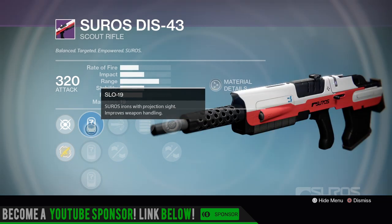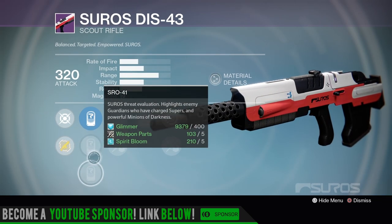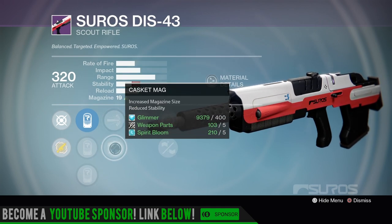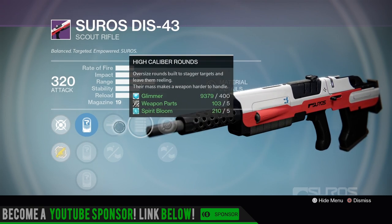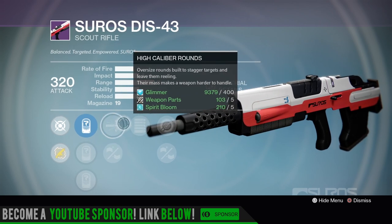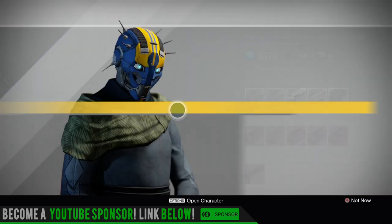Let's see this full auto one. We have the 19, 26, and 41 - not feeling the sights, I like the 28 and 57 on mine. High Caliber Rounds, Casket Mag - increased magazine size, reduced stability - Full Auto, Single Point Sling, and Injection Mold. So you can bump up your stability here. I'd go Injection Mold, Full Auto, High Caliber Rounds, Casket Mag. Not bad, but if you're looking for a max stability full auto, obviously still wait.